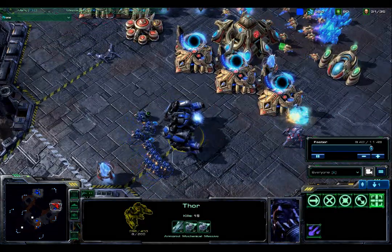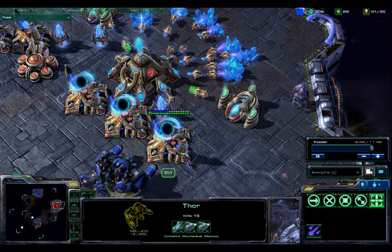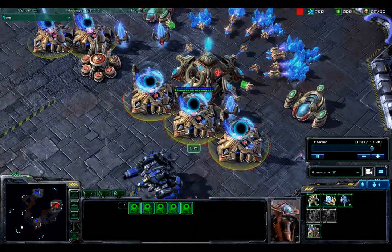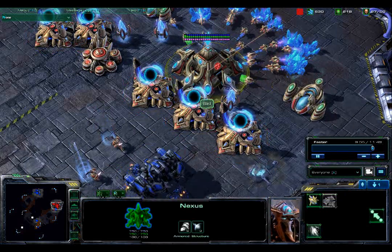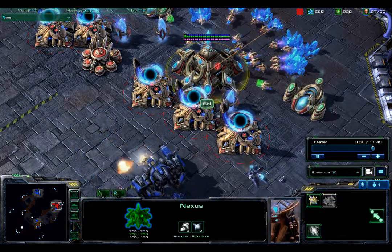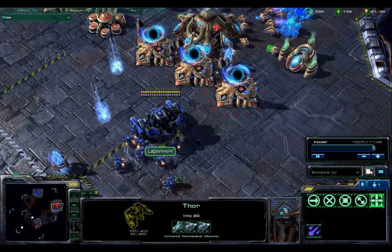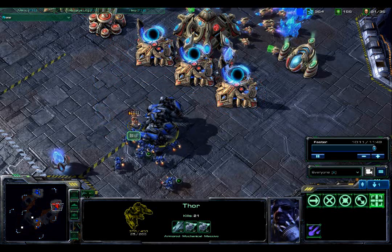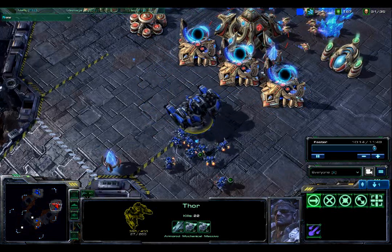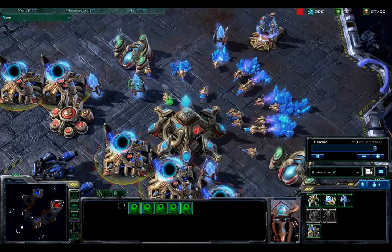There he goes, speak of the devil. This first Thor just mopping up stalkers and zealots left and right. Even with five warp gates now, it looks like these two are just now coming in and being completed. Even with five warp gates, Cid is just probably not going to have the mineral production or gas production to be able to keep warping in zealots and stalkers to hold off this Thor, as he can kill them before they even warp in. The Thor now up to 22 kills. He's just playing around with Cid.